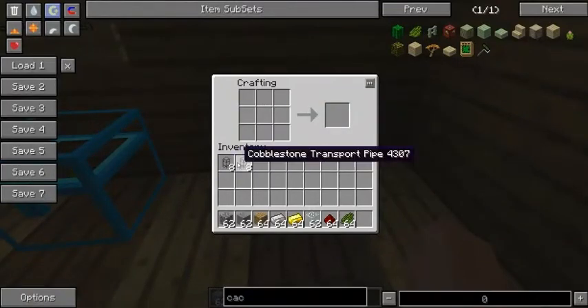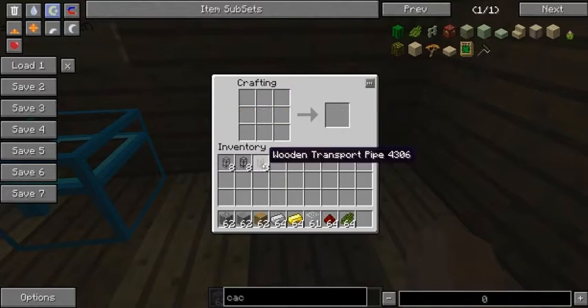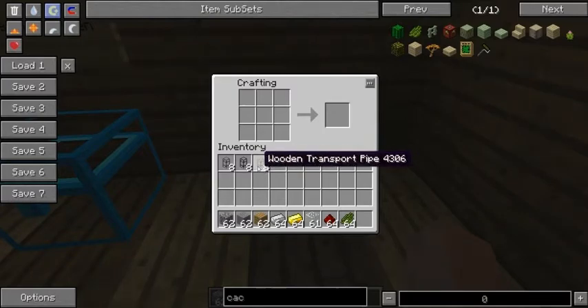So that was our basic transport pipes. Next, what we're going to do is take this wood and do the same thing with the glass — I'm going to make a wooden transport pipe. The wooden transport pipe basically allows you to extract things from an inventory with the aid of an engine, which I will demo later. In my next video I will go ahead and demonstrate the wooden transport pipe and engines for you.